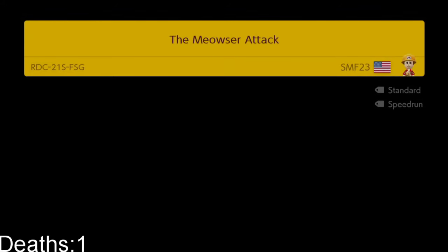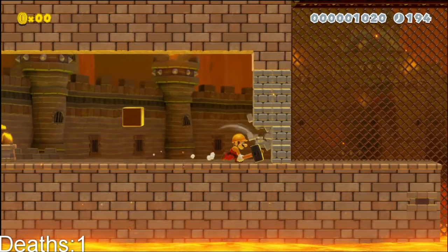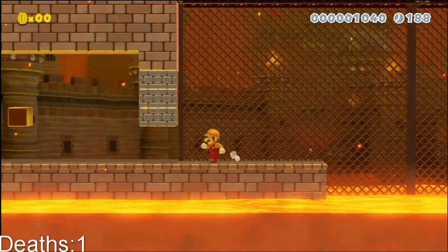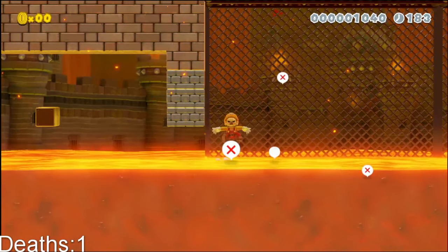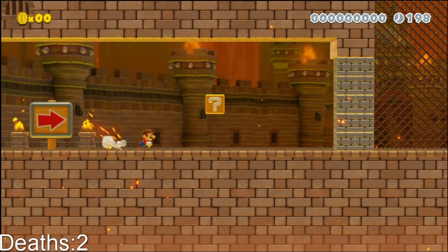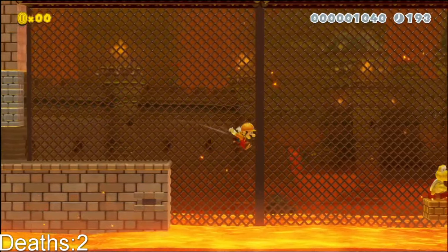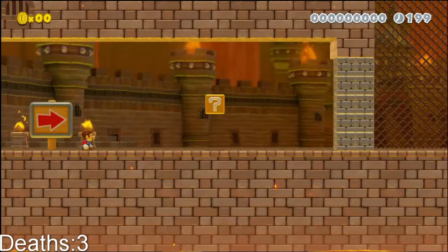This one is in the 3D World style. I never had a Wii U so I don't know how this works. What am I supposed to do? I'm supposed to speed run through the lava. I'm supposed to somehow jump to that Koopa. This one is challenging.